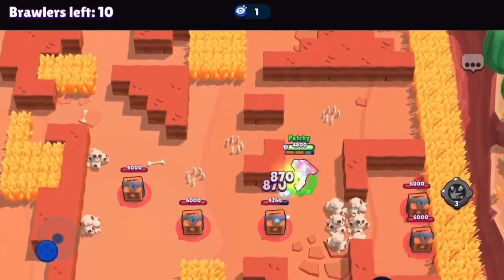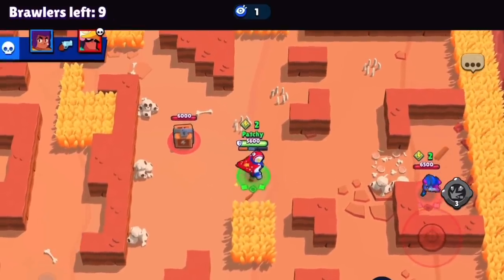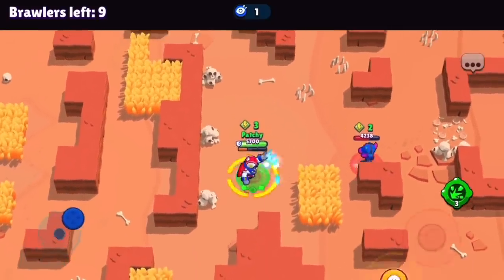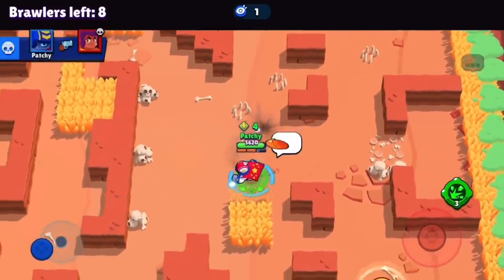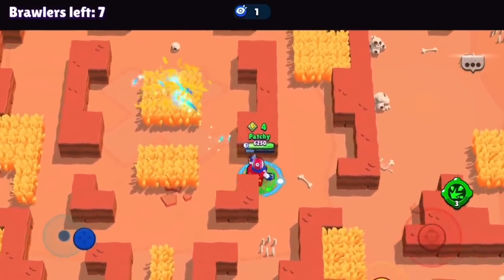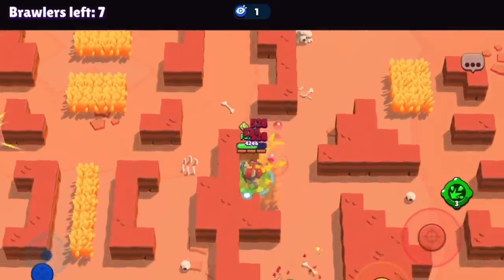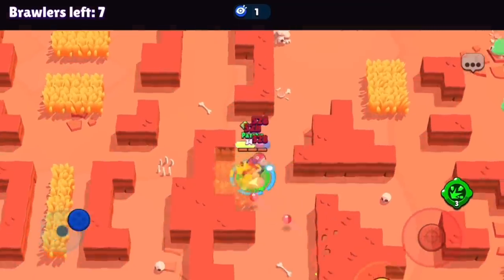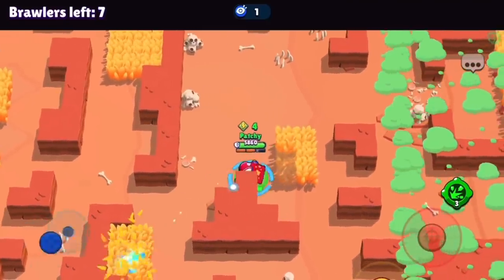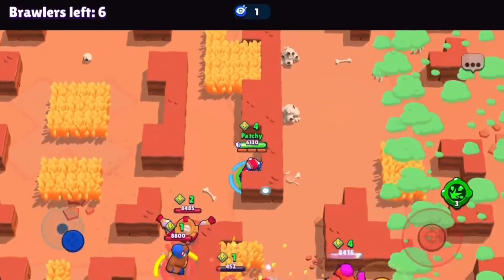Hopping into the next game, another Rock Wall Brawl. I spawn top right with a ton of boxes — a juicy game. There's a level eleven Shelly, same level as me, on the boxes, so I just ignore her and pick up my cubes. I spin with her just in case, and then backstab her — kind of a free kill, she's two shots, don't want to deal with her later. Half the lobby is already dead. There's a level eleven Rico — a little scary — so I back up, don't want to get clipped by Rico bullets and get supered.